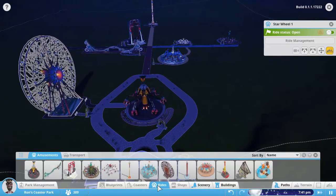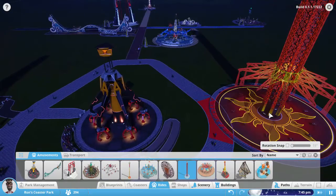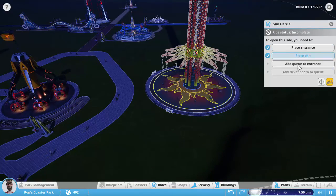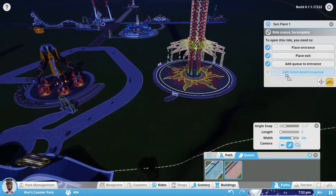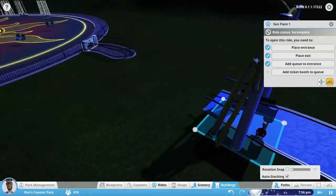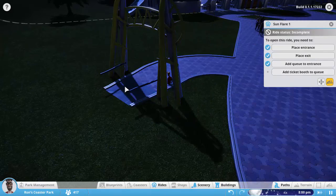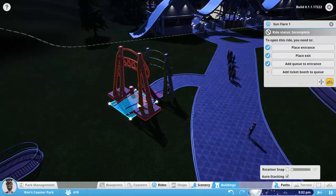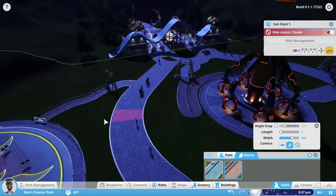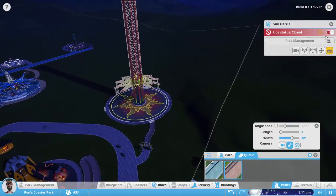How many more do we have? Quite a few more. I was saying there's not a lot of rides, but once you start adding them all in, there's quite a few. So this is the Sun Flare — I think this is like a big swing ride. Really cool. Whatever exit you attach to that determines what color the ground is under the ride, which is pretty cool. Let's make this one black.